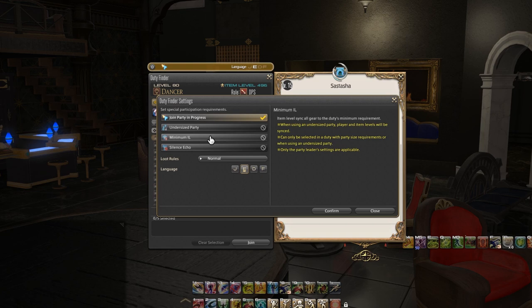The next thing is silence echo. Echo is — without spoilers — a buff where basically every time you wipe you get a little bit of a stat bonus, and it does add up to quite a significant amount. Basically this option makes it so that you aren't just going to have echo buff stacking, making clearing feel meaningless because you had huge bonus stats.